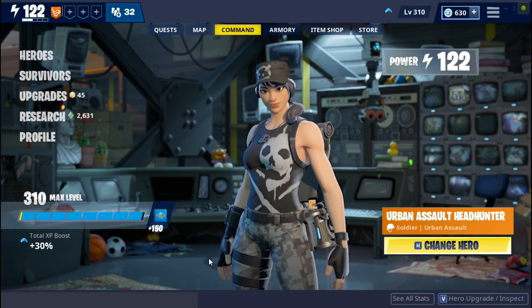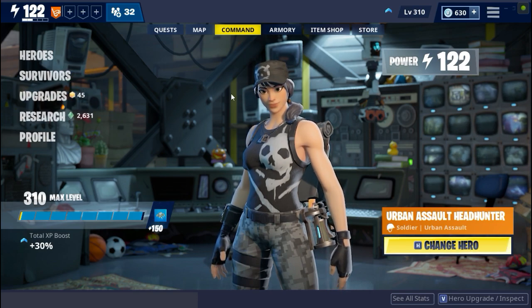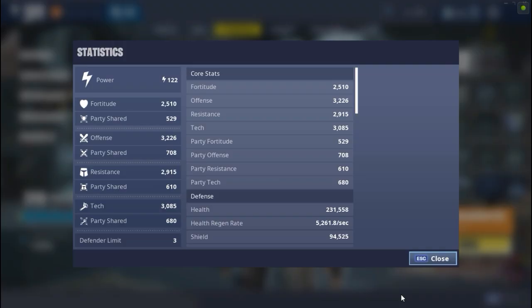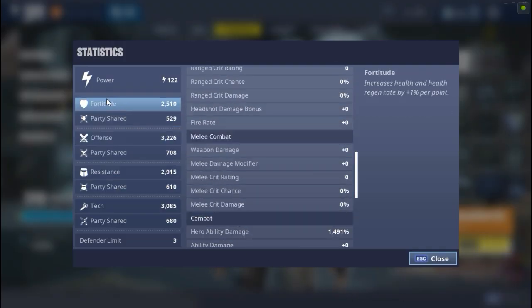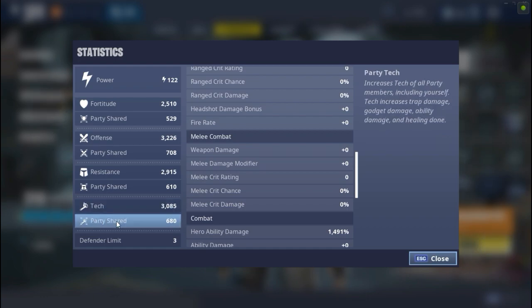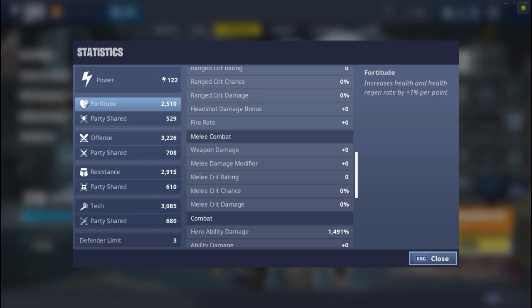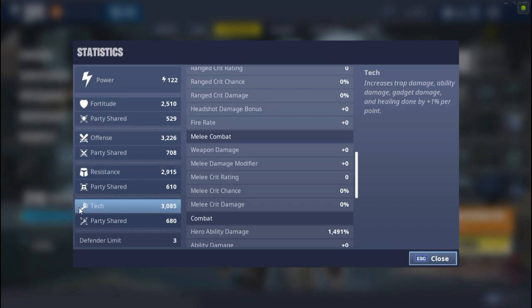If you ask any Save the World player about survivor squads, most will say they help increase your home base power level — but that's not the only thing. Survivor squads also increase your four stats: Fortitude, Offense, Resistance, and Tech. Fortitude means the amount of health and health regeneration rate you'll have. Offense means the amount of damage you'll deal with range and melee weapons. Resistance means the amount of shield and shield regeneration rate you'll have. Tech means the amount of damage you'll deal with traps, and how powerful your abilities, gadgets, and healing abilities will be.